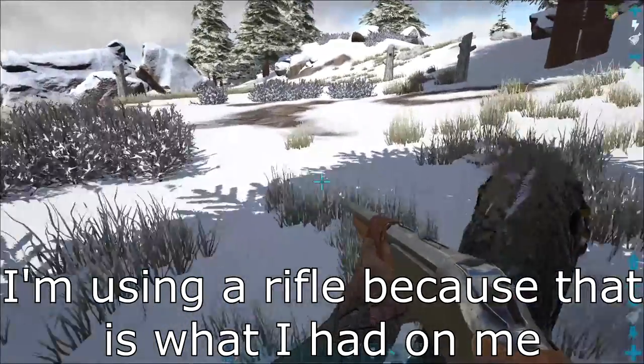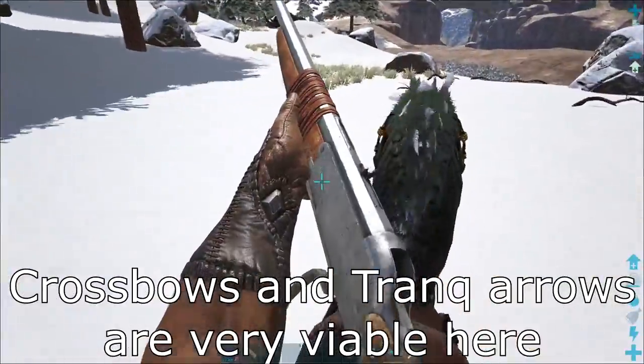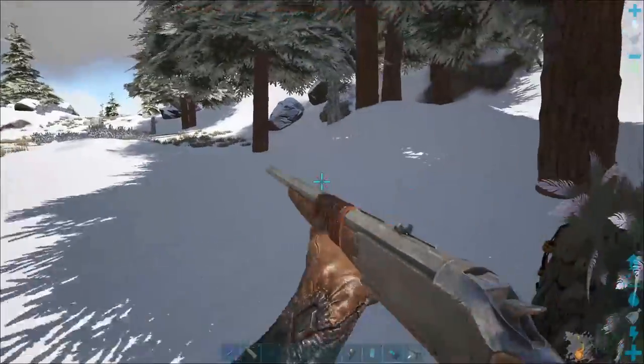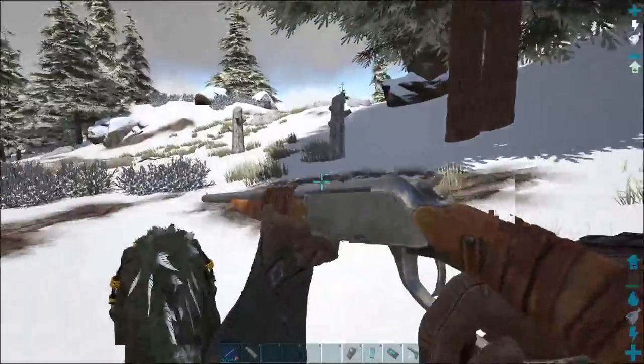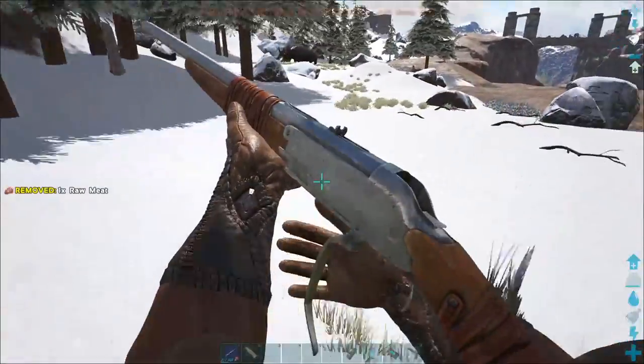With the first method, you'll want a fairly quick mount you can use weapons from the back of, such as a raptor, with stats in health and speed and a decent saddle. Kill off however many members of the pack you don't want to keep. Once only the ones you want to keep remain, knock them out with your tranq ammo of choice.